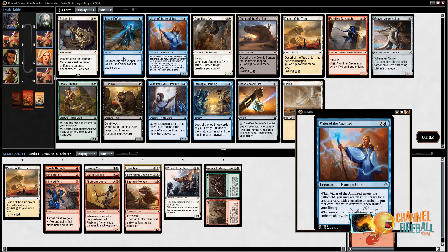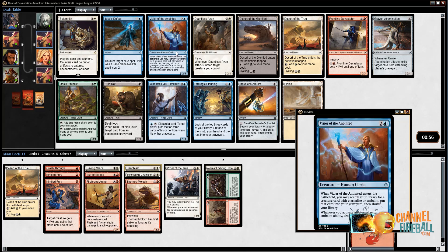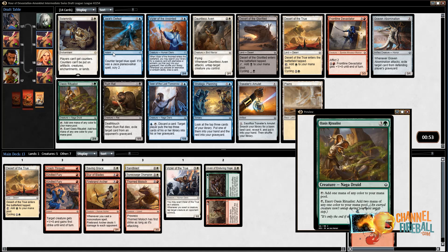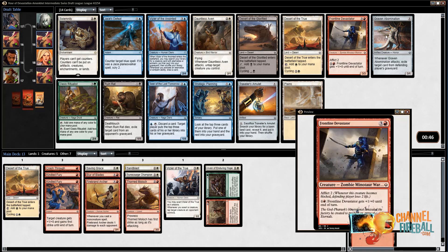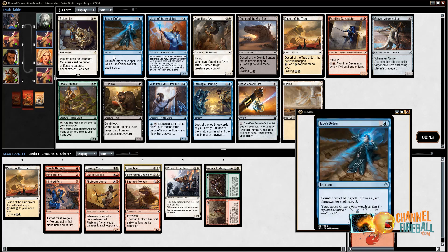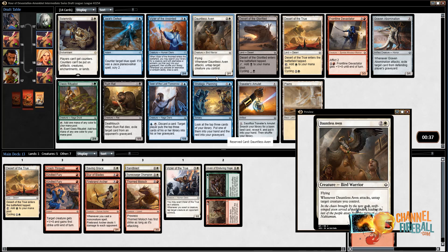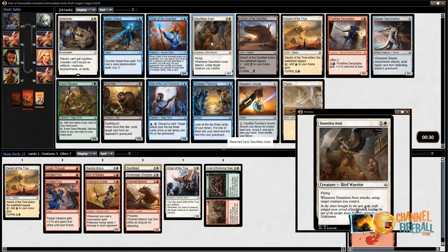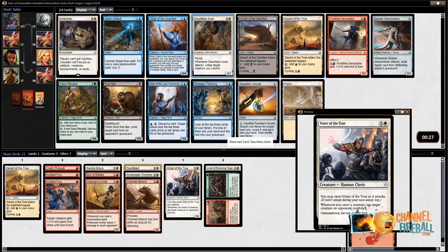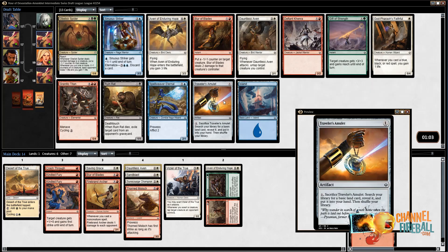This pack — the best card is probably the Oasis Ritualist or the Vizier of the Anointed, both fairly strong cards. I'm not going to be able to play either; I'm not going to dip into blue when I've already invested so much into being red-white. I'm pretty deeply invested at this point. With that being said, Dauntless Aven is very good. Frontline Devastator is a card I wouldn't mind picking up at some point, but Dauntless Aven is just a better card in general. I have a Vizier of the True, and these red-white decks tend to be pretty good if you can get an Exert theme going. So I'm going to take the flyer with the Exert synergies.